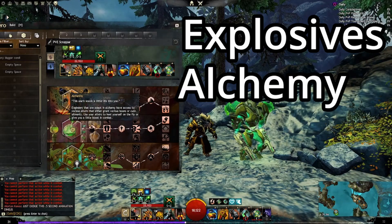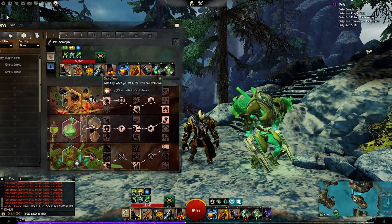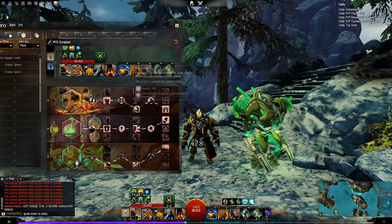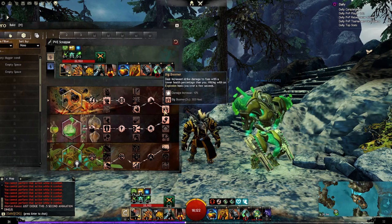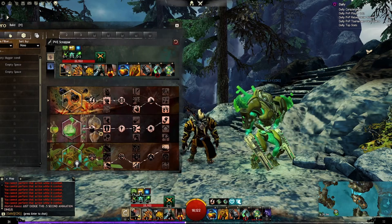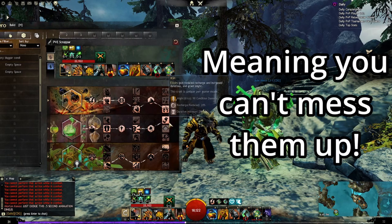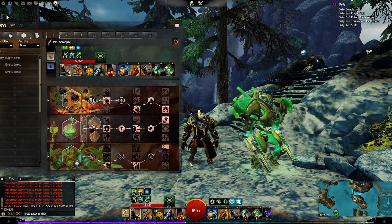So your trait lines are going to be Explosives, Alchemy, and then of course Mechanist. Explosives makes sense because a lot of your damage gets transferred over to the mech, specifically the Fury, which is pretty cool. It also offers quite a bit of barrier with the Blast Shield and then high damage with Big Boomer. Alchemy might raise some eyebrows but we're looking for simplicity — all of the abilities just activate on their own, save for HGH which is only implemented with Elixir H and Elixir S.